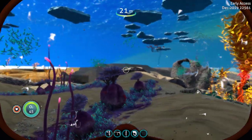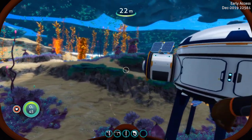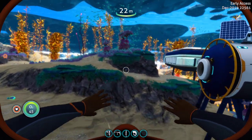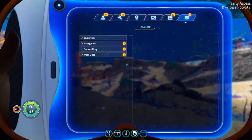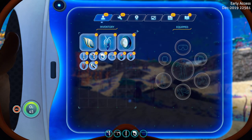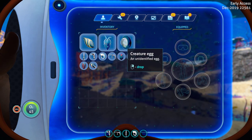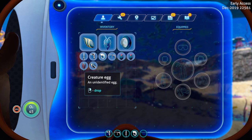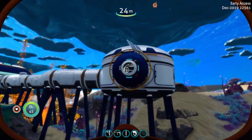Welcome to another Subnautica Below Zero quick peek, sneak peek, whatever you want to call it. Now guess what we've got now? Open up my inventory and yes, you see creature eggs. We have got all kinds of creature eggs in-game now.